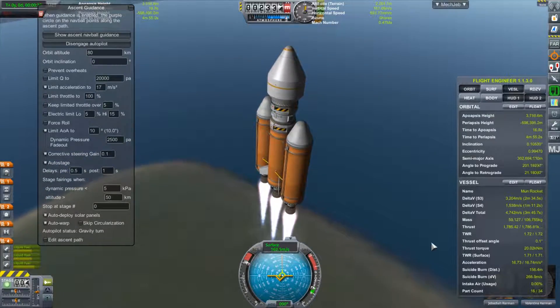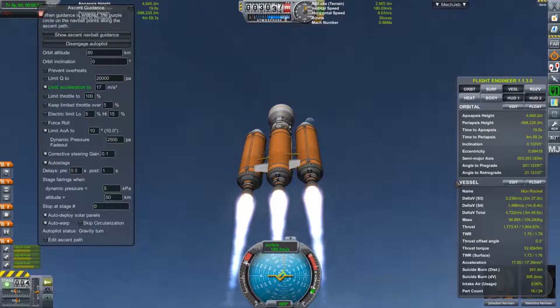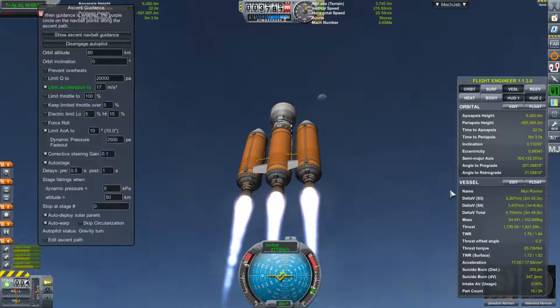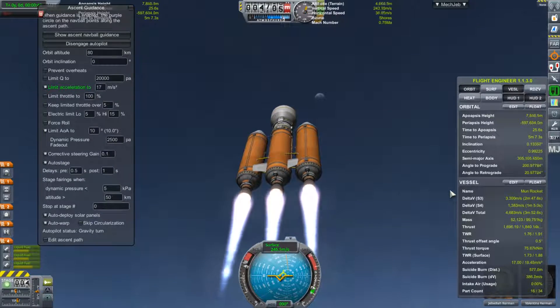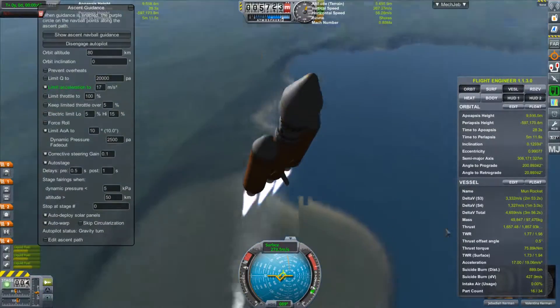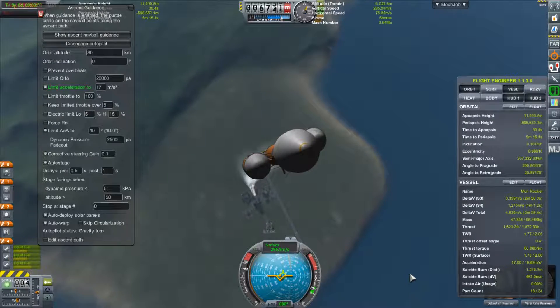As we turn the camera towards space we can see the Mun up there — the very thing we are going to visit in just a minute. With the wonders of post-processing we're going to speed it up to get things going a bit faster.